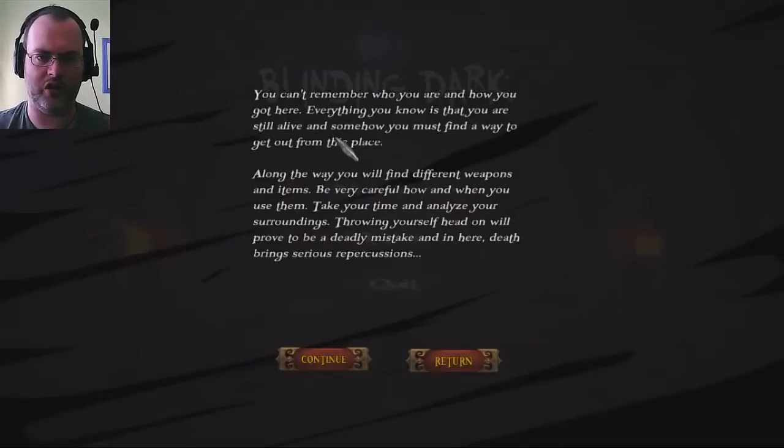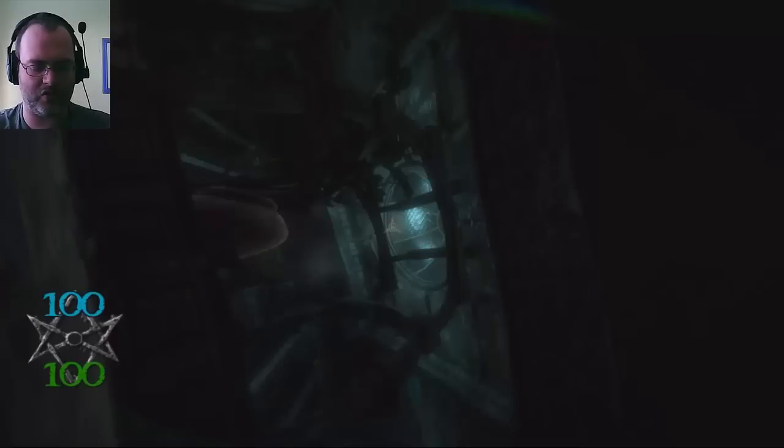New game. You can't remember who you are or how you got here. All you know is that you are still alive. Somehow you must find a way to get out from this place. Along the way you will find different weapons and items. Be very careful how and when you use them. Death brings serious repercussions.